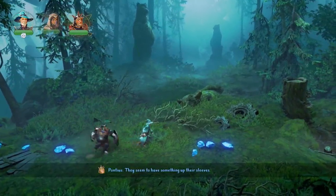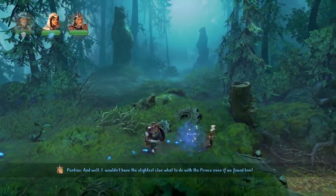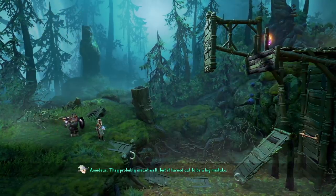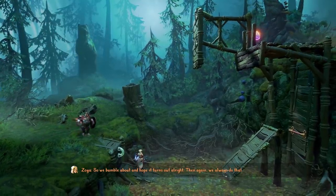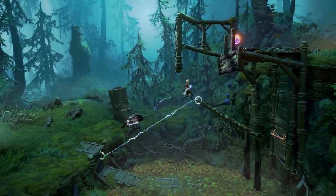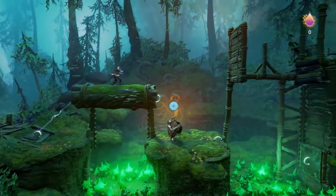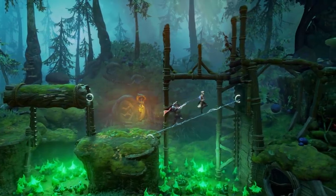They seem to have something up their sleeves. I wouldn't have the slightest clue what to do with the prince even if we found him. The wizards' solution was to lock him in the Astral Academy dungeons — they probably meant well, but it turned out to be a big mistake. At this point in the game, we've learned a new ability with Zoya called the Fairy Rope. It works like this: you can levitate objects up and down with it, and it comes in very handy during a lot of puzzles.